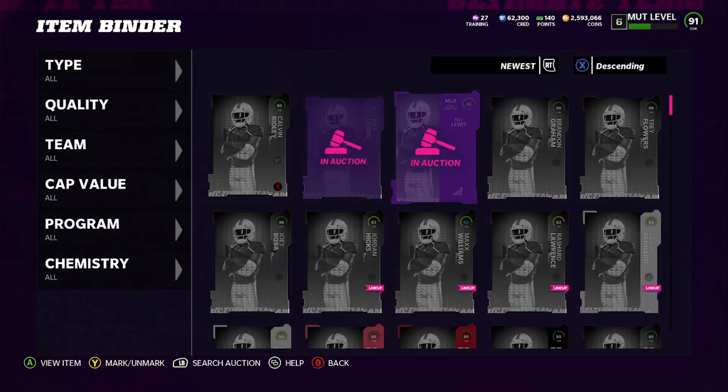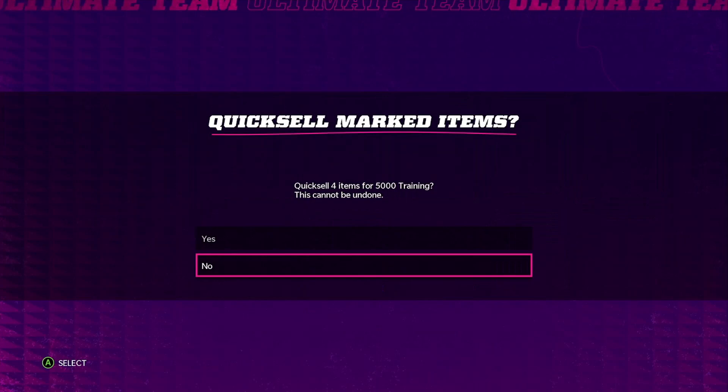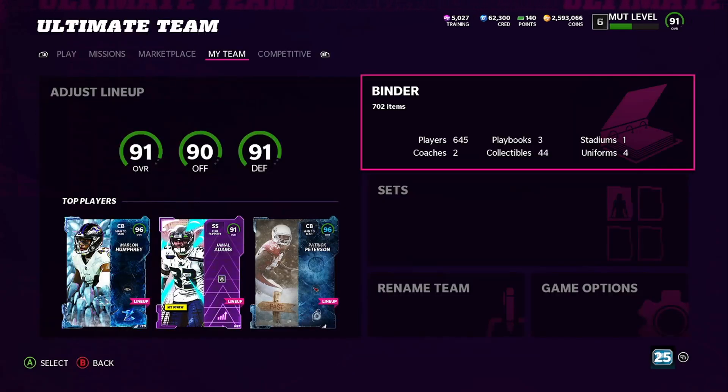Check it out — we got Chin, Bosa, Brandon Graham, Trae Flowers, and 5,000 training! If we look at mud.gg, 5,000 training is going for about 40K right now. So we just saved ourselves 30,000 coins, boys. We're getting most of our coins back selling Ray Lewis and his power-up — that is a big big W.